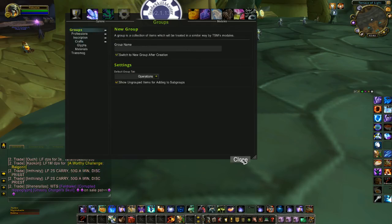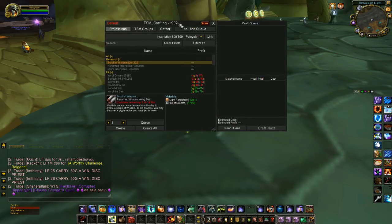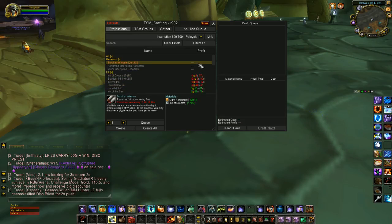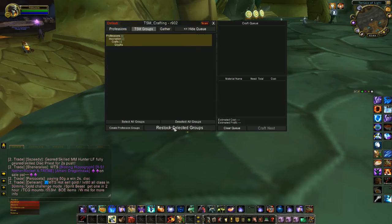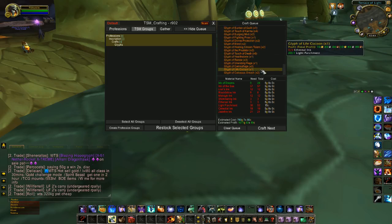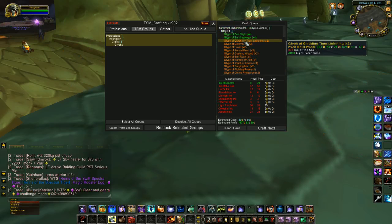Once that's all set up, we can queue up our glyphs. Open your inscription — if the queue tab isn't shown, it just means it's hidden, so hit Show Queue. Make sure you've scanned the auction house to get values for what glyphs are selling for as well as your mats, so TSM knows the actual crafting costs. After scanning, go to TSM Groups — they're automatically selected — and check Restock Specific Groups. It then tells me all the glyphs I need to craft that have at least a 5 gold profit. Green means I have the mats in my bags, orange means I have some, and dark red means I have no mats at all.